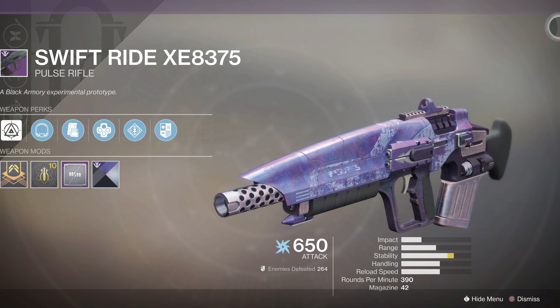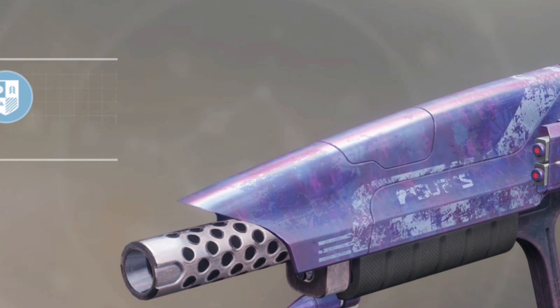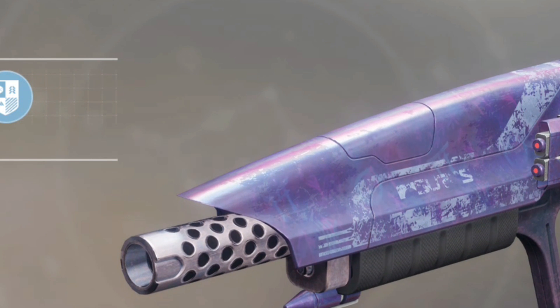It's an animated shader that looks best on weapons. If you look closely you can see different forge symbols flowing in the animation, like temple, sun, bamboo, and whatever names you call them.